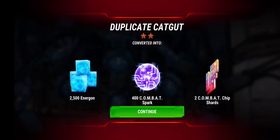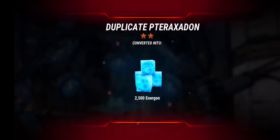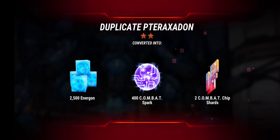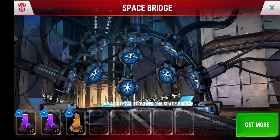So we got the duplicate Catgut there. I'm going to do this one and get a duplicate Pterodaxon. Not too shabby. This is a free Decepticon crystal.